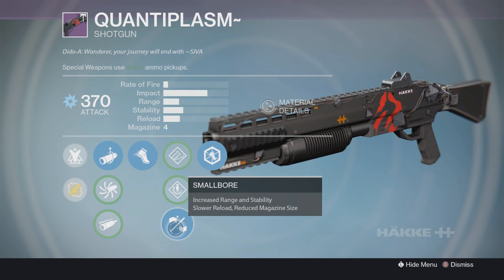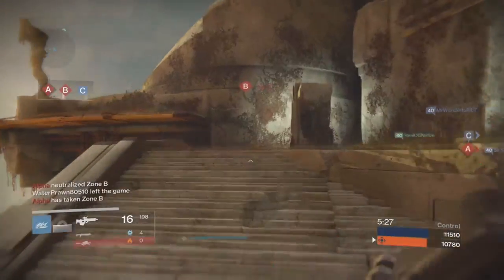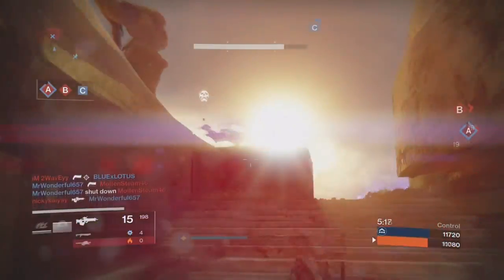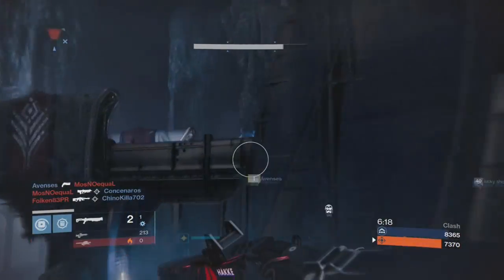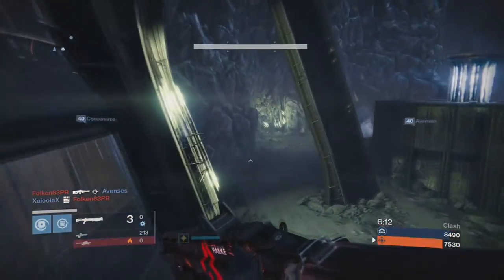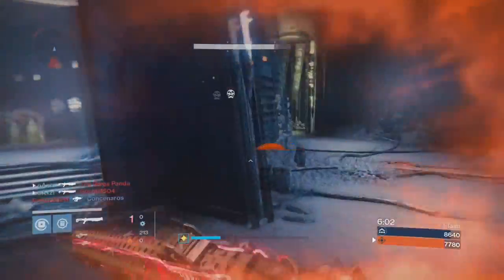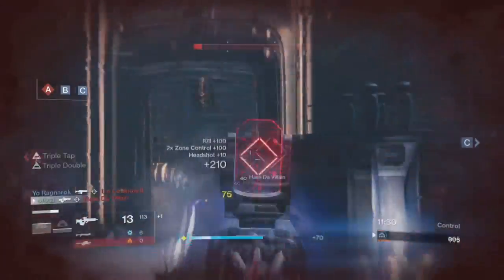It also has Running Interference, which grants increased armor while the Battle Runner perk is active. And the reason why this is interesting is because all perks work together — Running Interference, Battle Runner, and Whirlwind's Curse. This is just an amazing shotgun and I'm not a shotgun fan. The tree perks aren't bad either, so for all you shotgun fans out there, you should love this shotgun.